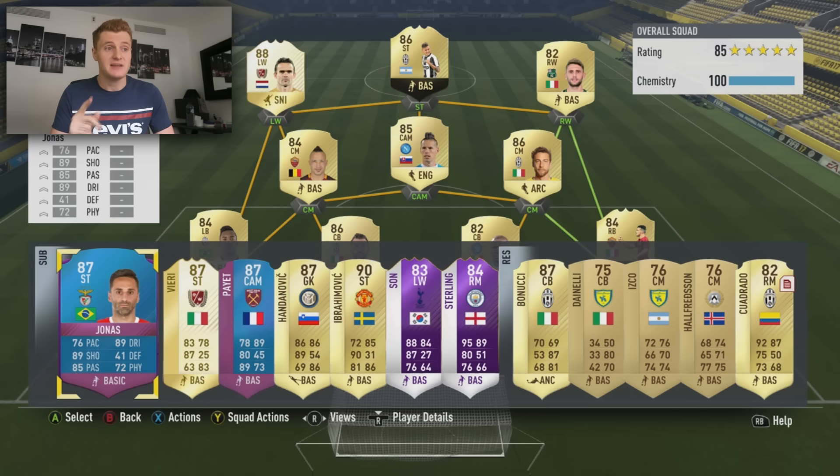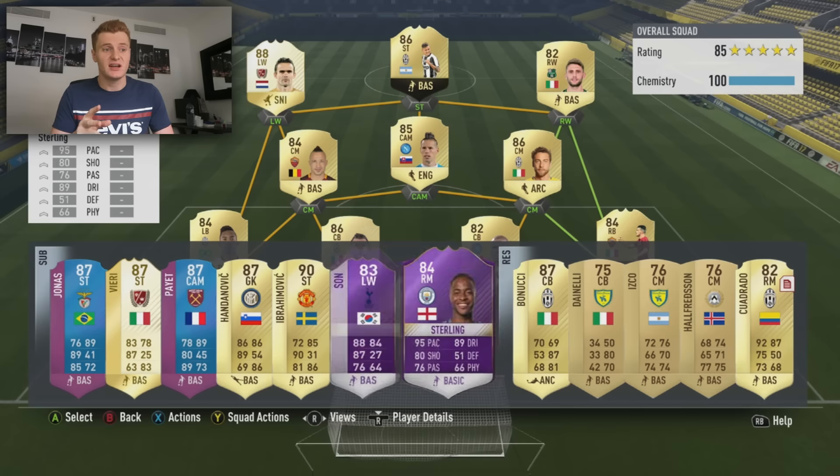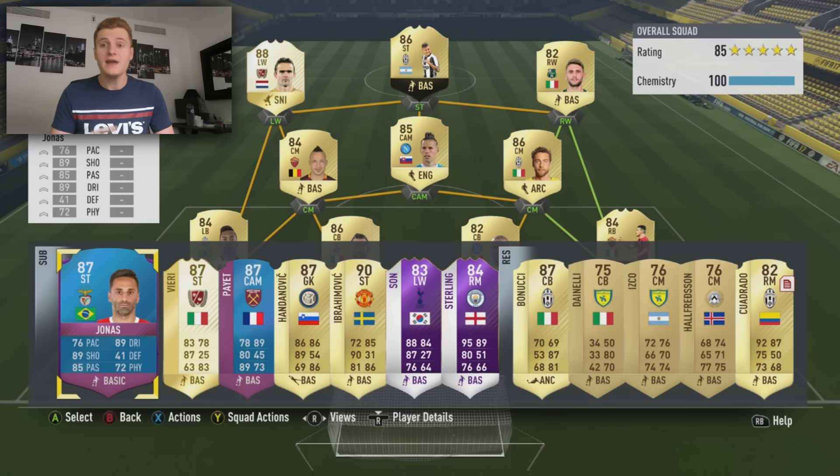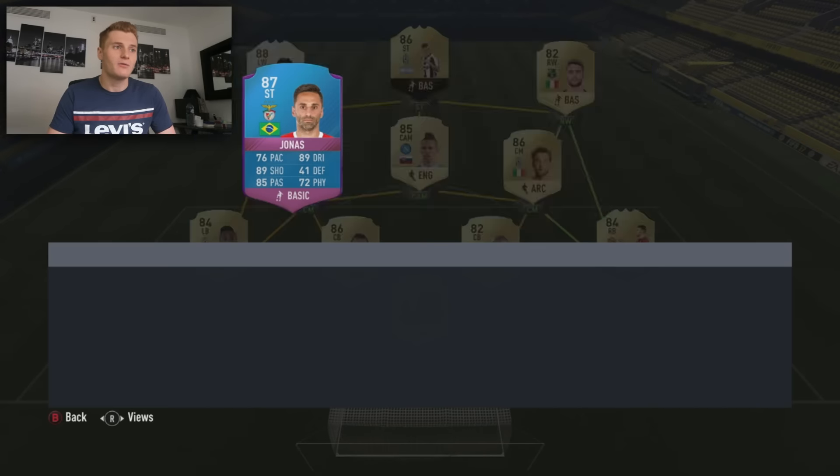Subs are so important this year — I would highly recommend you have a good backup line. My subs were Jonas, Sun, and Serling, and they were the ones that came on and just re-tallied every game. What I did was put a stat card on Jonas, and Jonas would only come onto the pitch if I was struggling. If I was cruising, I wouldn't bring him on because the stat card wouldn't come off him if he didn't play. That's a good little cheat tactic to save you some coins and have a really high boosted card.